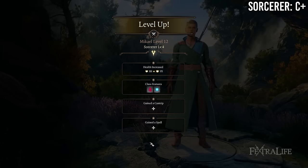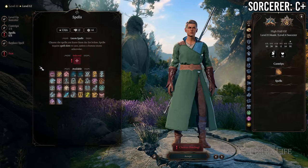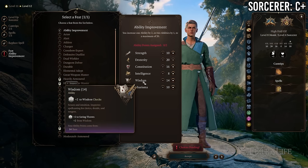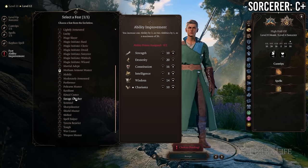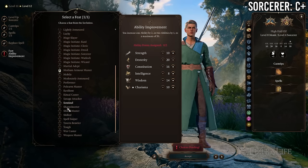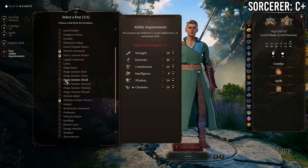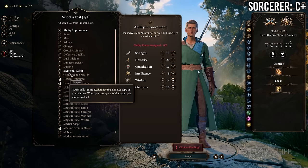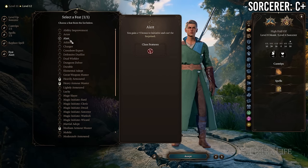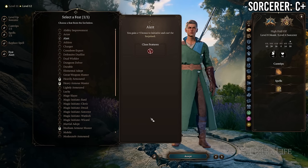At 8 Monk / 4 Sorcerer you gain a feat and a cantrip, losing Advanced Unarmored Movement and some unarmed damage. You can play unarmed as a Monk/Sorcerer and use sorcerer spells for buffs like Blur, Shield, or throw out spells like Magic Missile or Fireball occasionally. If playing unarmed I'd strongly consider not going this low, but if predominantly using a weapon this is not a bad choice.